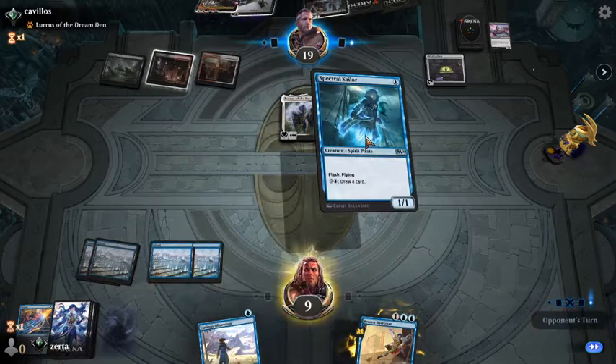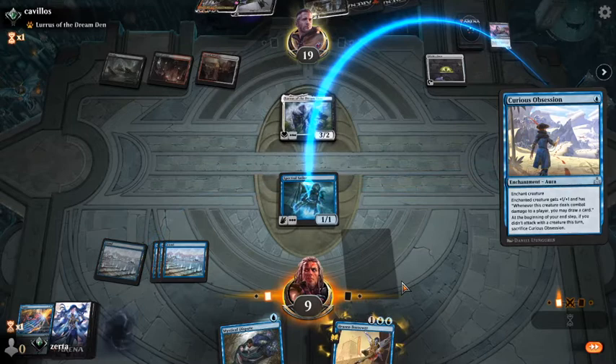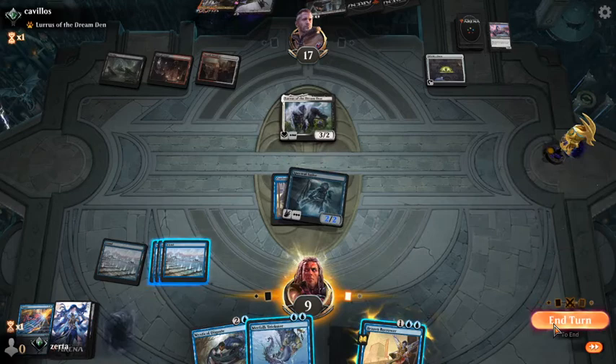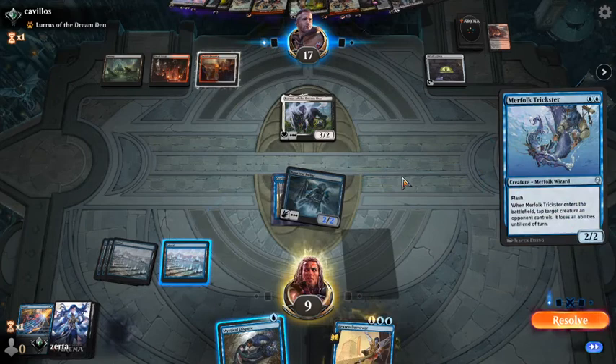Sailor — got to draw something. If we don't, we're kind of dead. Unless we will definitely draw a card. I like that — means we're going to be shields down, but it also means they won't get to Lurus. So here: resolve, tap down Lurus, it loses its ability.